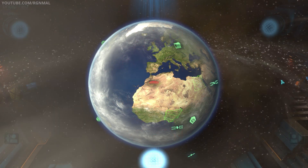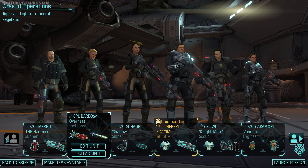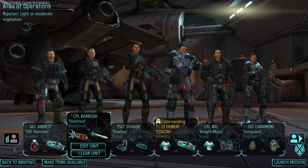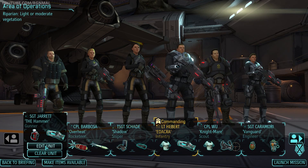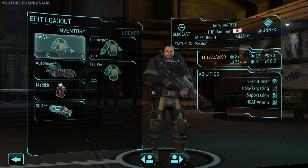Okay, let's take a look at the team. We have to take a really strong group for this one because I'm pretty confident this is a trap. We're probably going to see some alien types we haven't even seen before, and there's going to be a ton of them. Starting off on the left, we've got Jack Jarrett, aka The Hammer, one of our gunners. Tack Vest, Auto Laser, a Spear Medkit, and a Scope.